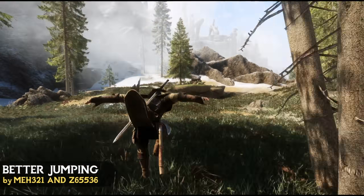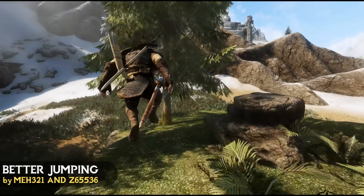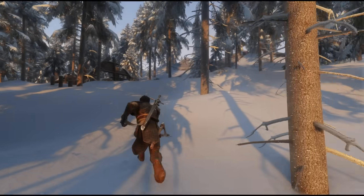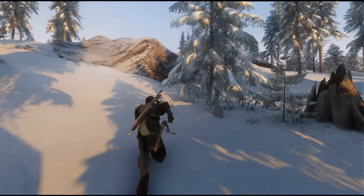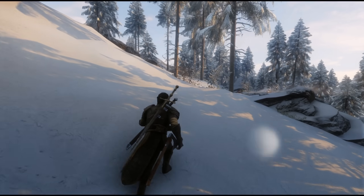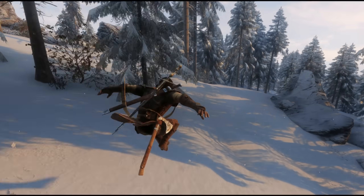Another movement mod that is a massive improvement is Better Jumping. In classic Skyrim you can't perform a jump while sprinting, which is perhaps one of the most frustrating gameplay choices. Luckily this mod fixes that, as well as providing extra features such as double jumping, jumping momentum, and the option to adjust your jump height. Very simple but absolutely essential and definitely one of the best mods of all time.